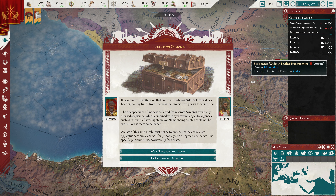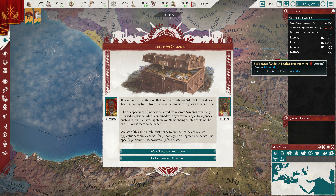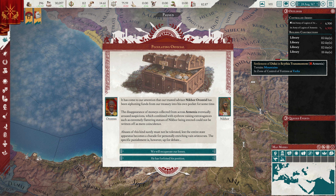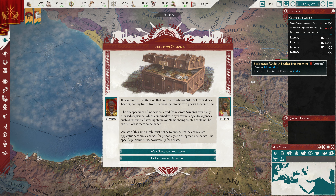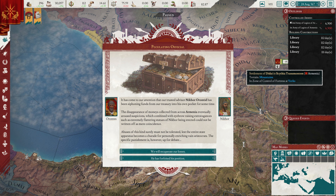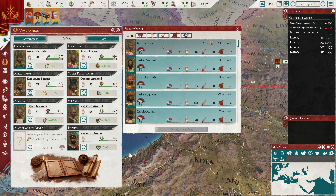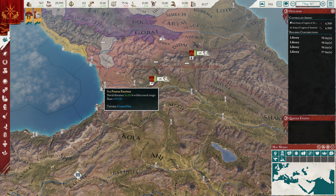It has come to our attention that our trusted advisor, Nikkor Arontid, has been siphoning funds from our treasury into his own pocket for some time. The disappearance of monies collected from across Armenia eventually aroused suspicions, which combined with eyebrow-raising extravagances such as extremely flattering statues of Nikkor being erected, could not be written off as mere coincidence. Abuses of this kind surely must not be tolerated, lest the entire state apparatus becomes a charade for personally enriching vain aristocrats. The specific punishment is up for debate. He's forfeited his position — we'll get ourselves a new guy who's actually the same guy. He's the most qualified, what can I say?